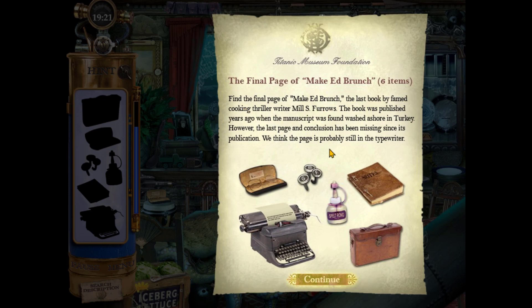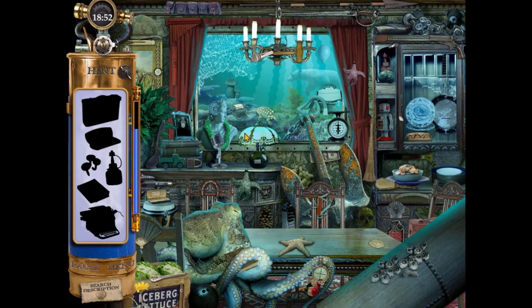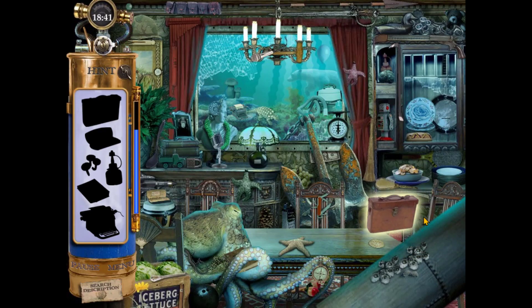Find the final page of Make Ed Brunch, the last book by famed cooking thriller writer Mill S. Furrows. The book was published years ago when the manuscript was found washed ashore in Turkey. However, the last page and conclusion has been missing since its publication. We think the page is probably still in the typewriter. Find all the items to complete the set. And it's really weird that when this pops up, even now, your timer's still going down in the background. I don't get that.